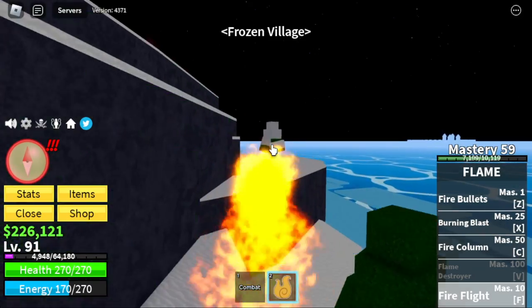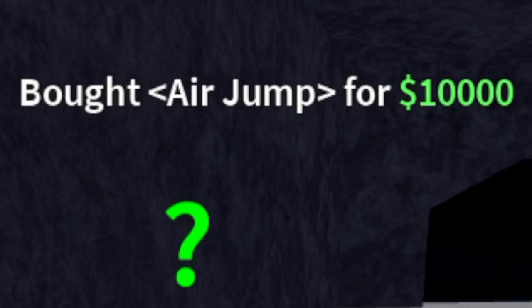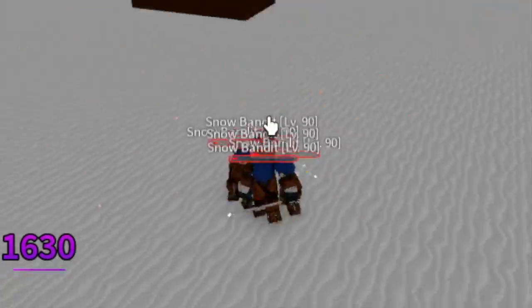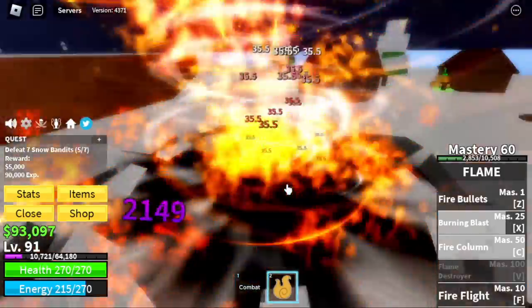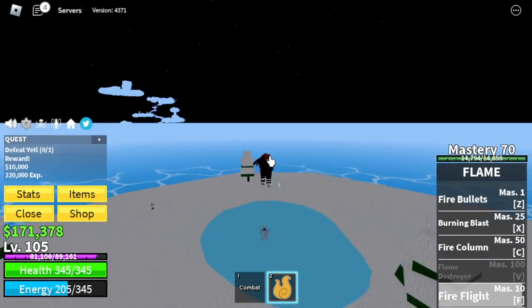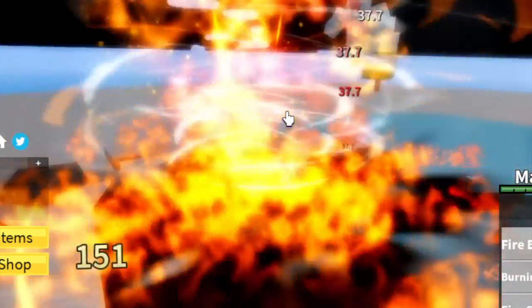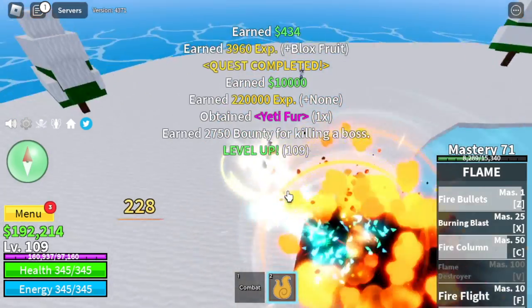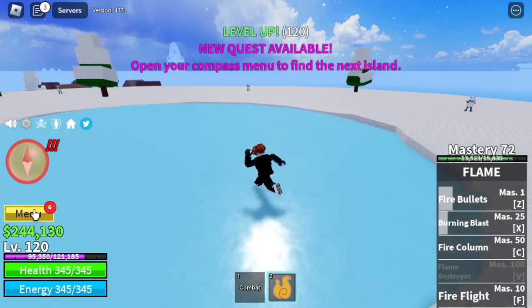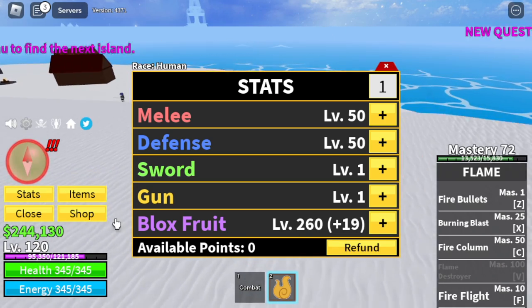Next, the frozen village — head to the cave and look for the ability teacher. Buy air jump, aura, and flash step for 130,000 bellies. After that, straight to the snow bandits. Don't worry, elemental is in effect. After level 105, the next target is the yeti. Bosses have haki, so after every skill you use, create distance until your skill cooldowns, then use your skills, dodge, and repeat. Target is level 120. Stats: Melee 50, Defense 50, Blox Fruits 260.